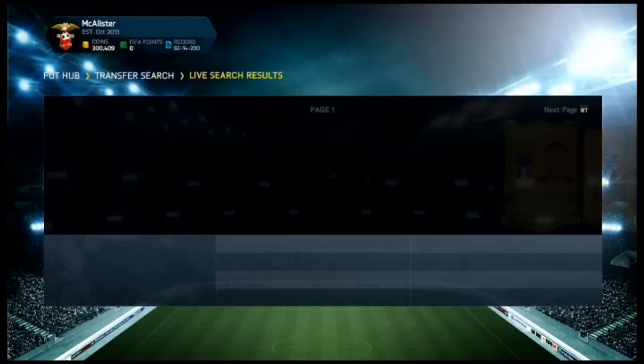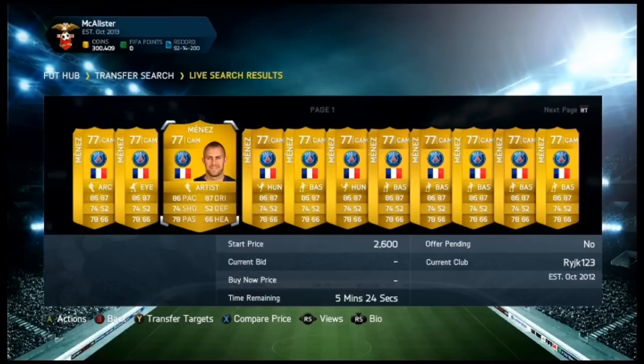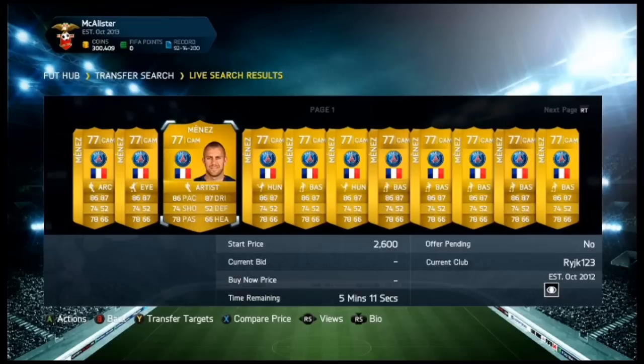In CAM he's around about 3.5k to 4k. What you want to do is pick up cards that sell quite a bit but are suitable for a CAM — so basically in CAM you're looking for really good passing and dribbling. Architect would be a very good chemistry style. I'm building a team right now because I'll be doing a 300k pack opening today.